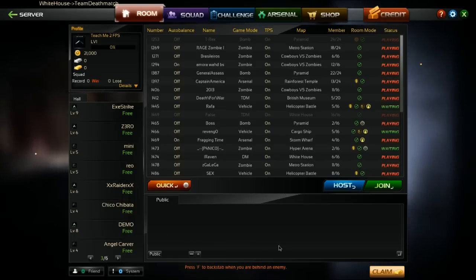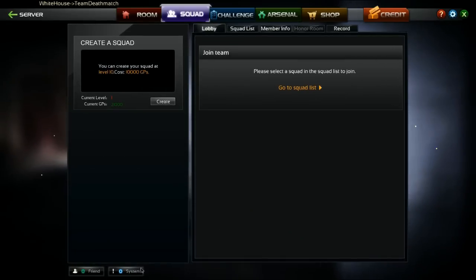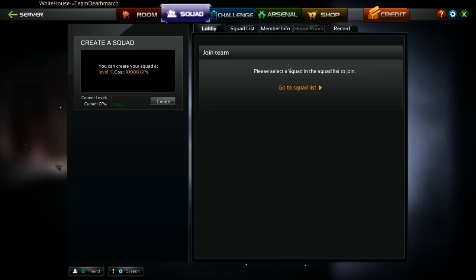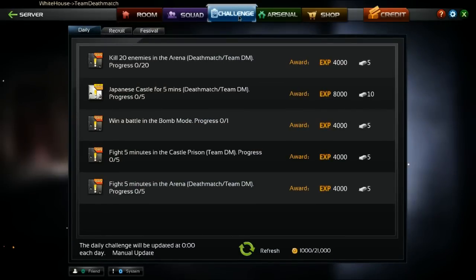The next tab up here at the top is the squad tab. When you get to level 10, you can make a squad — you pay 10,000 GP. There's no one really making squads right now, but if you decide at level 10 you want to make a clan or squad, you can do that in this tab.